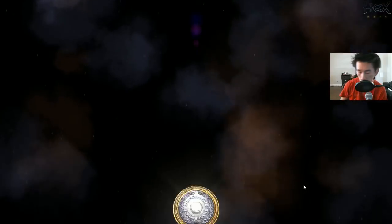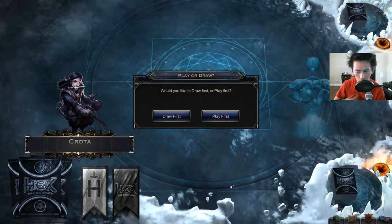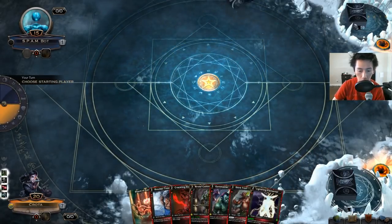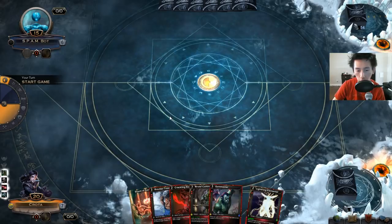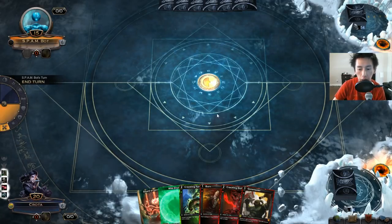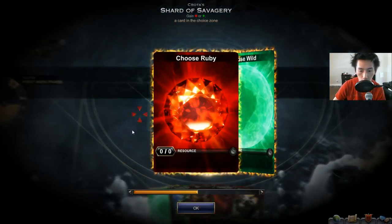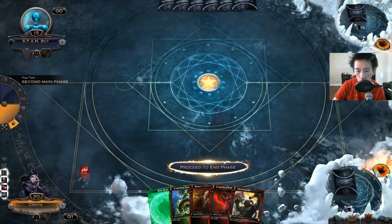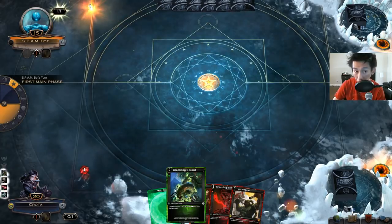That was a bad draw. Hopefully I'll get a better draw this time around. There are only 25 shards in the deck and I think more than half of the cards I drew were shards — I got four non-shards and I think nine shards. The probability is not that high for that. This is a decent draw and this deck has a much higher potential. There are only four Crackling Sprouts in the deck and those are your only wild cards, so you really don't need that much wild to get your deck going.